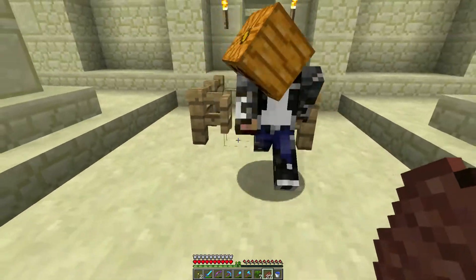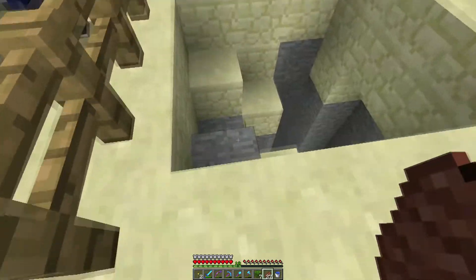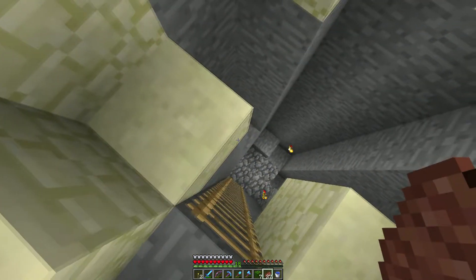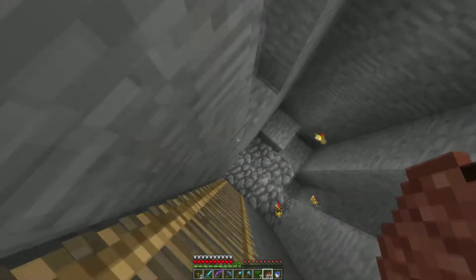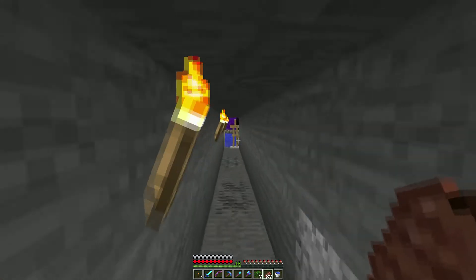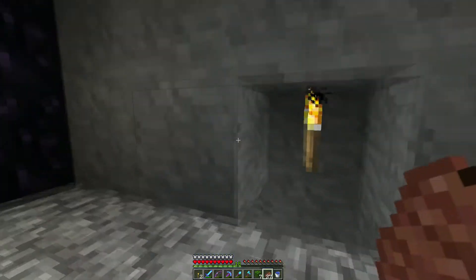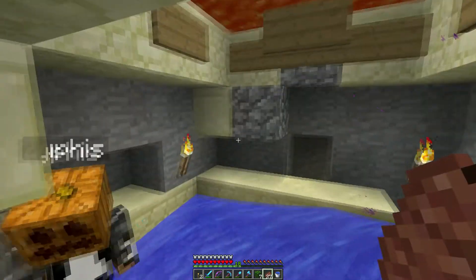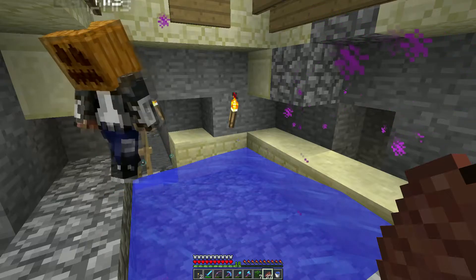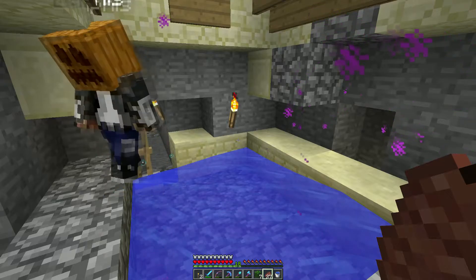They switched to clay instead of having wool — oh, we just missed it. Is it past noon? At noon there's a daylight sensor way off underneath the well, and when it hits noon the signal makes it all the way here. The pistons pull the floor down and out of the way, and you fall to your death in a fiery pit — except it's not that bad.